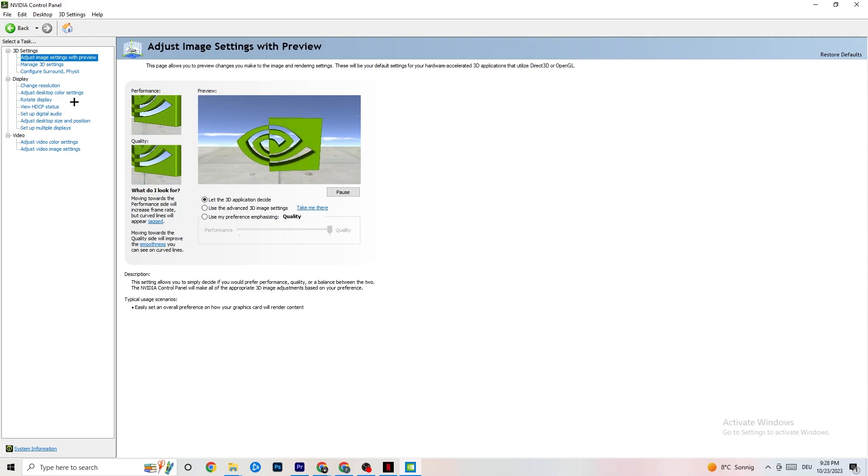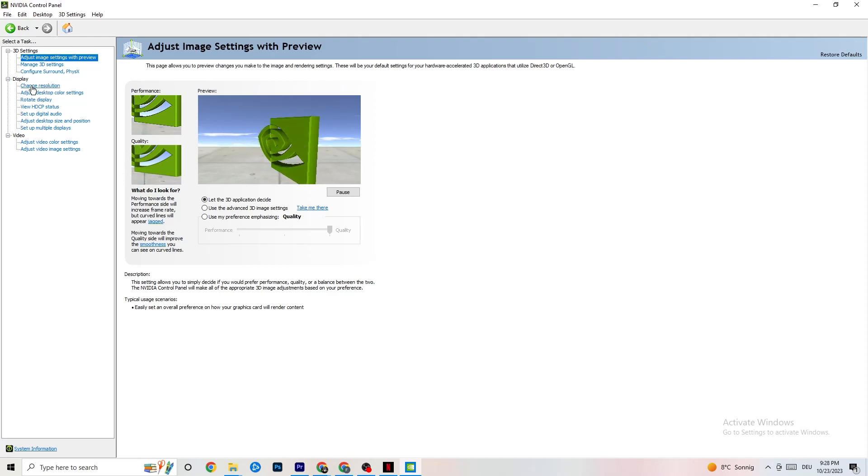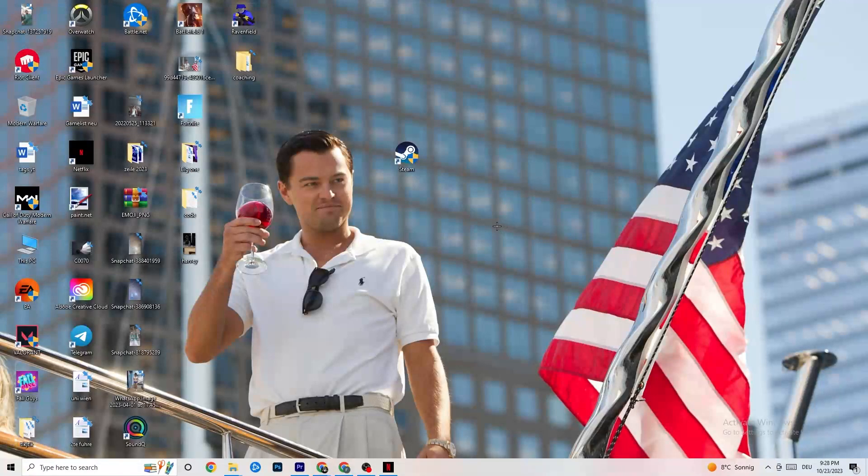Still in NVIDIA Control Panel, go to Display, then Change Resolution. Same as before, make sure your monitor resolution matches your in-game resolution — for example if your game runs at 1920 by 1080, set your monitor here to 1920 by 1080 as well. Once you're done, close the Control Panel.